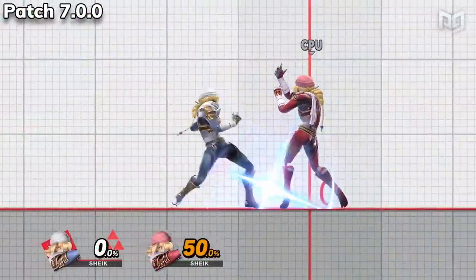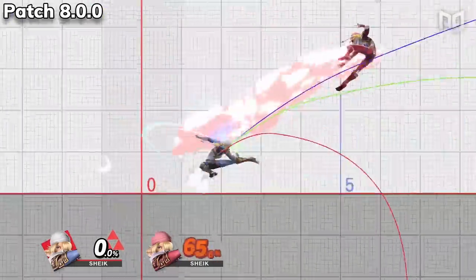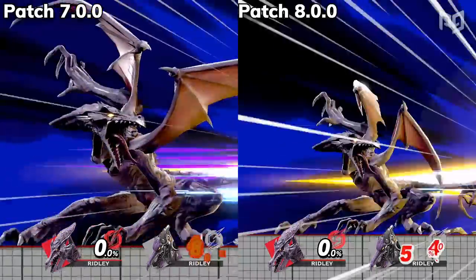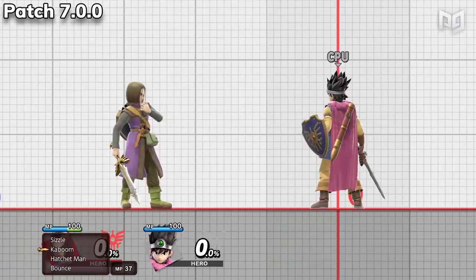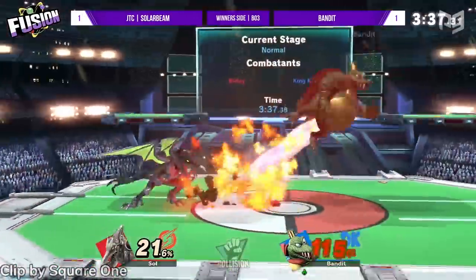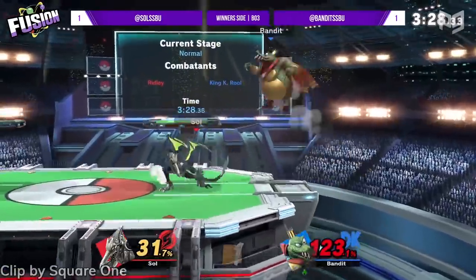Those were the 18 characters with major changes, but four individual characters and one quality-of-life change remain. Sheik's forward smash can now more easily connect its multiple hits, and the second hit has a larger hitbox — a buff to one of her kill options. The tip of Ridley's down B now deals a ton more damage, though he's still a large hurtbox hanging around the low tiers. Hero's down B explosion selection now more easily hits enemies multiple times. Finally, a tech fix was made to the getup animation for Pit, Dark Pit, Ivysaur, Little Mac, Mega Man, Pac-Man, and Duck Hunt.